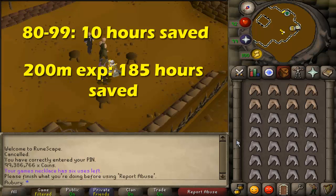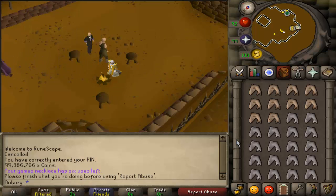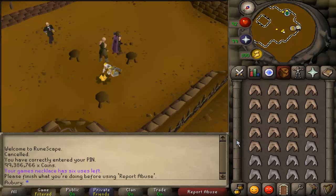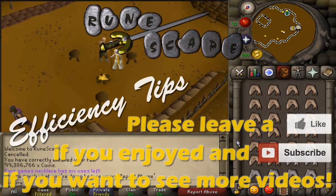You're making 360k XP per hour and profiting, which is why so many people train cooking past 99 — great experience and you even make money doing it. That's about it for this Runescape Efficiency Tips video. If you'd like me to do a 1-to-99 cooking guide I'd be happy to — it would cover what fish to cook at each level and the best places depending on your build. Leave a comment below if you'd like to see that.